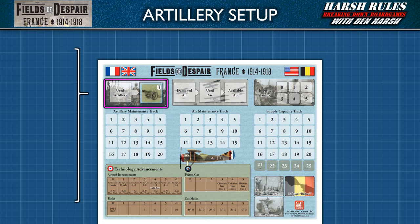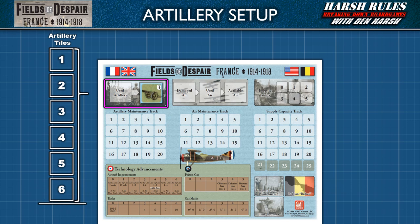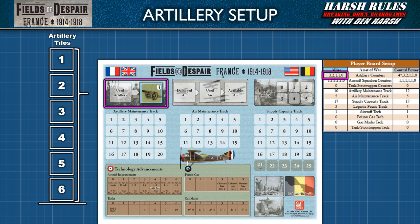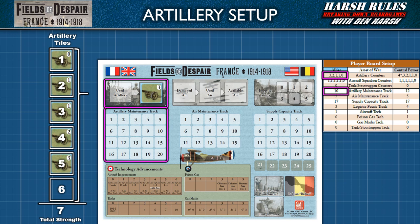A player may never have more than six artillery tiles at a time. The Allied player begins the introductory scenario with five artillery tiles: one zero-strength bluff tile, two one-strengths, a single two-strength, and a three-strength. The total strength of all these tiles is seven. The total strength of artillery allowed is shown on the artillery maintenance track. The introductory scenario places the Allied player's artillery strength at ten. The key rule here is that a player's total artillery strength may never exceed the number on this track. Every turn, this track will degrade by one point.